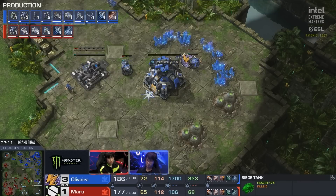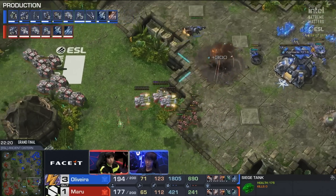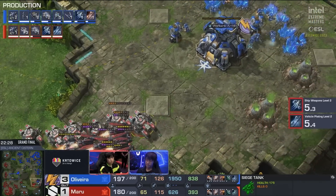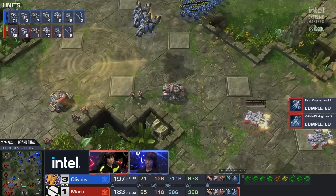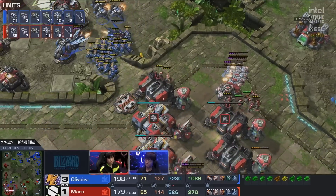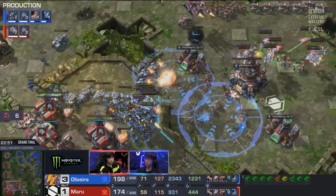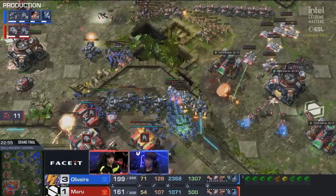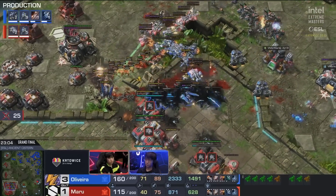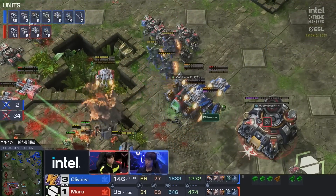Bad news for Maru - he doesn't know about this base in the bottom right as well. He stims some Marines up, he sees the planetary - this is certainly something Maru can attack. Oliveira is going to go for a counter-attack. When you're ahead in bases, sometimes the counter-attack with everything can be a little bit stronger because the person doing the initial attack has more locations they have to wipe out. Oliveira doing a massive counter-attack to Maru's main base, going to kill all the factories and barracks. This is really bad news for Maru as these tanks come up for Oliveira. He sets up some beautiful Liberators as well - no, you can't siege there. Maru has to walk all the way around. All the tanks are disabled, the Marines are going to get thinned out. And now the tanks get destroyed in an insane moment.